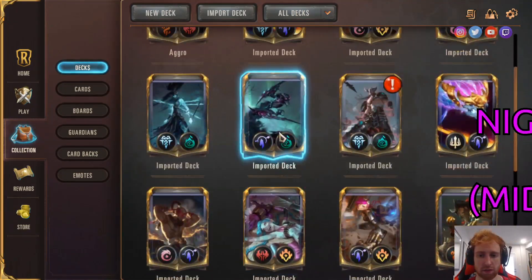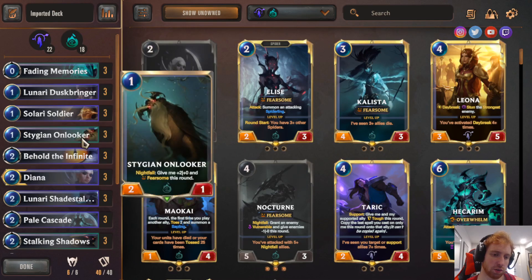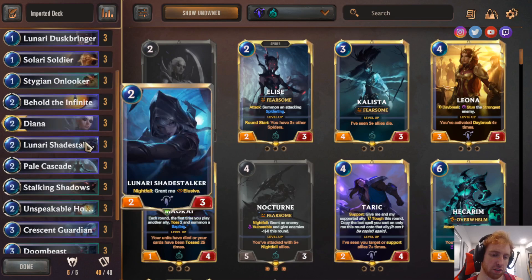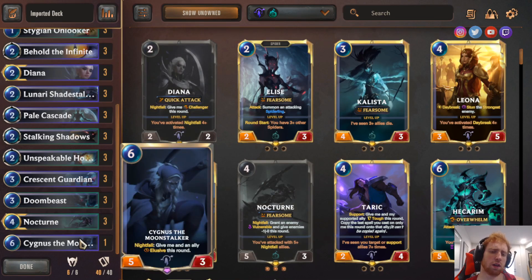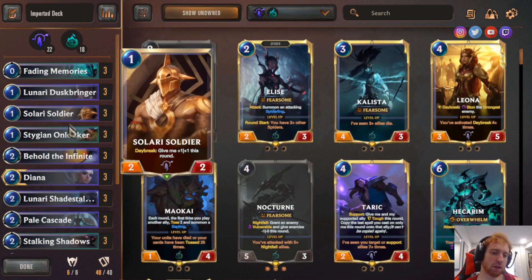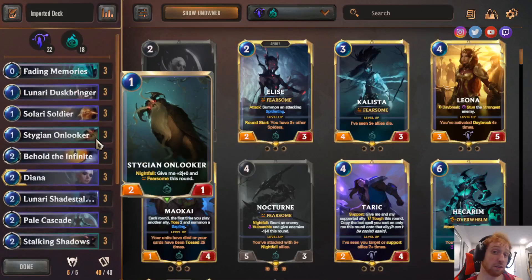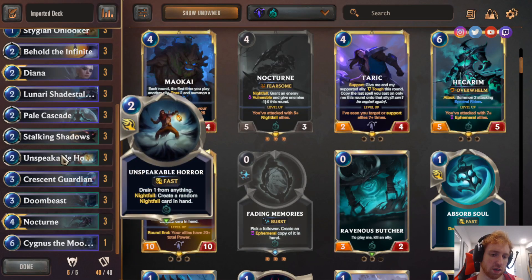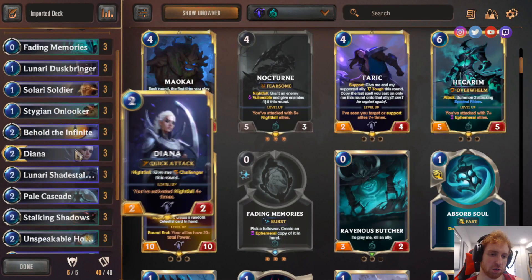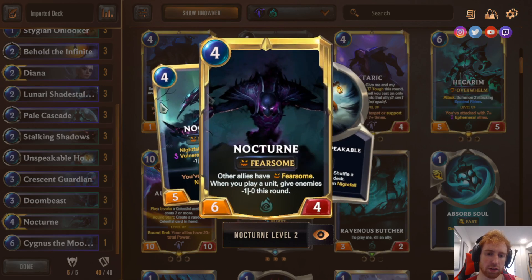The last deck is actually my Nightfall deck. I think Nightfall is a tier 1 deck, a top 5 deck. The deck list: 3 Fading Memories, 3 Dune Keeper Dustbringer, 3 Slayer Soldier, 3 Stitched Omlekar, 3 Behold the Infinite, 3 Diana, 3 Dune Keeper Shadestalker, 3 Pillow Cascade, 3 Stalking Shadows, 3 Unspeakable Horror, 3 Crescent Guardian, 3 Doombeast, 3 Nocturne, and 1 Senna the Moonstalker. It's a mid-range deck, but you can play aggressively depending on your hand — Slayer Soldier and Shadestalker can be aggressive. I have a separate video for this deck. You can also just get good trades via Pillow Cascade and Unspeakable Horror, and Stalking Shadows generates good card advantage by giving you free cards. You can try to finish later with Nocturne. It has a lot of good matchups — it can struggle a bit against War Mothers, but it's very good against the Bilgewater decks.